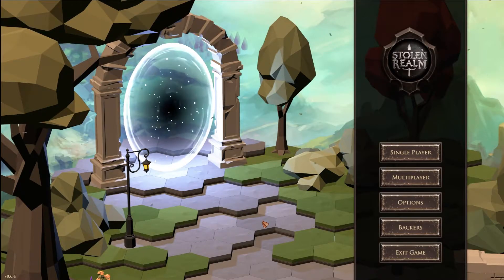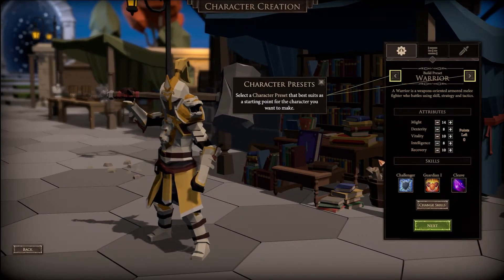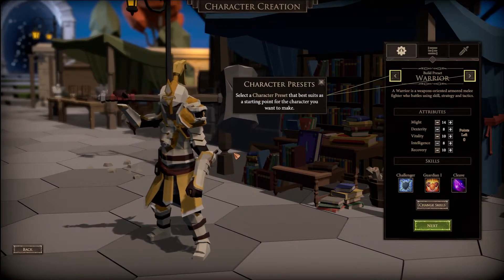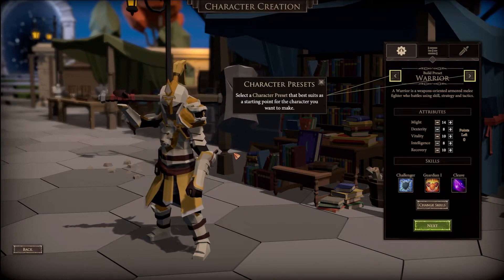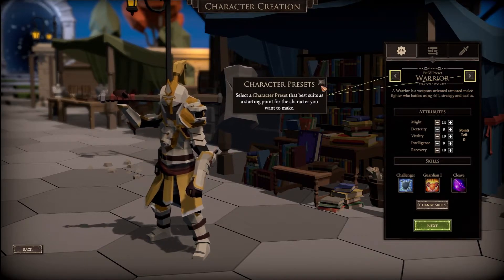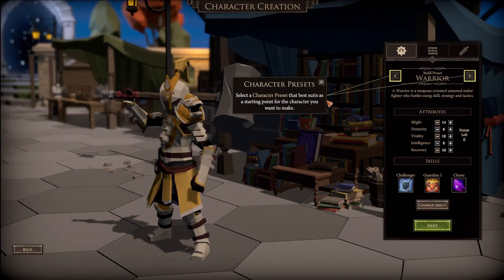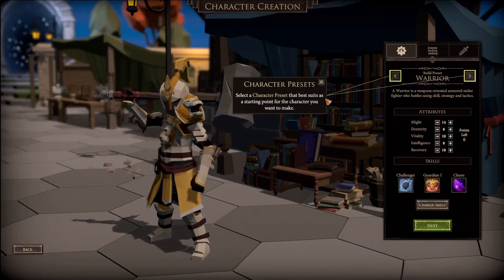All right, here we are. We're going to do single player and jump into this. The game has a low polygon graphic art style and I do kind of like that art style myself - always a big fan of it. Let's see the warrior character presets - select a character preset that best suits the strong point for the character you want to make.